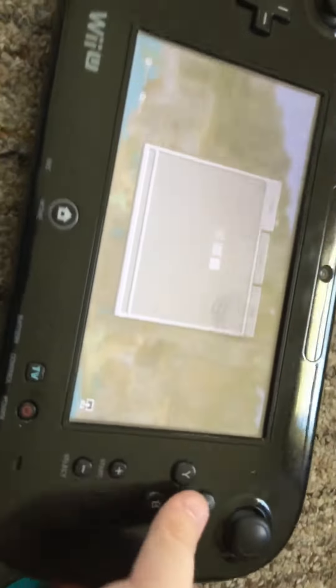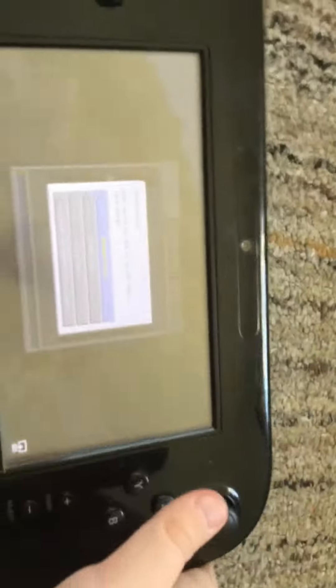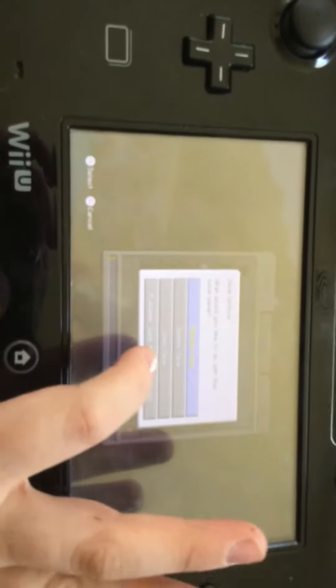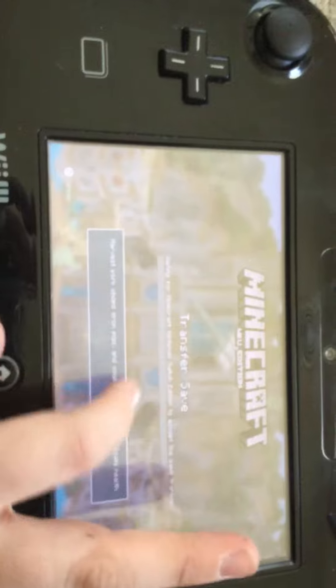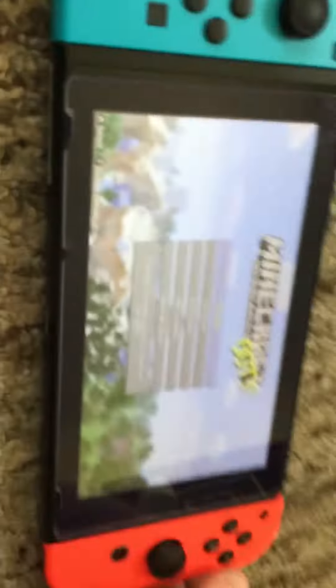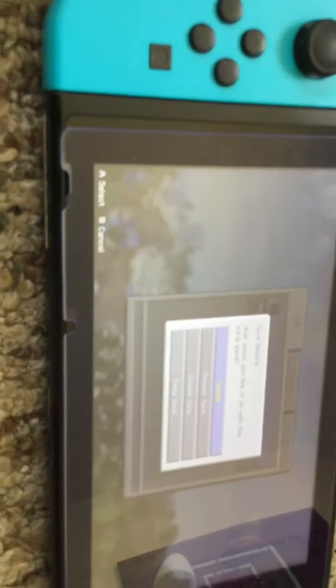Go into here, go into Save Options, and then you go down to Transfer Save to Nintendo Switch. So it's going to be looking for one. Then you go to here, and you transfer save to Nintendo Wii U — it doesn't really matter which one — then you want to do that.